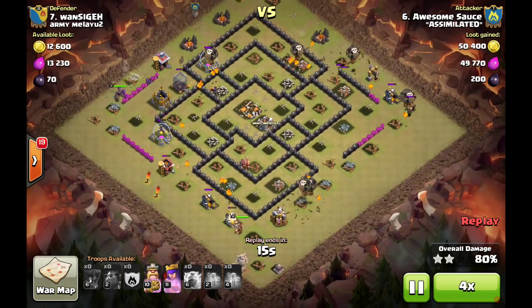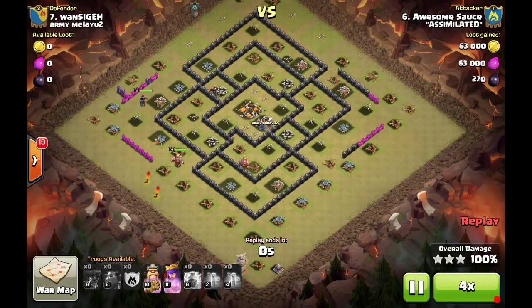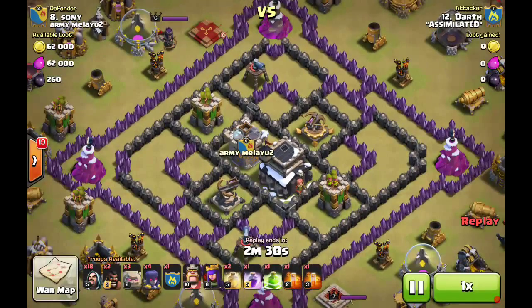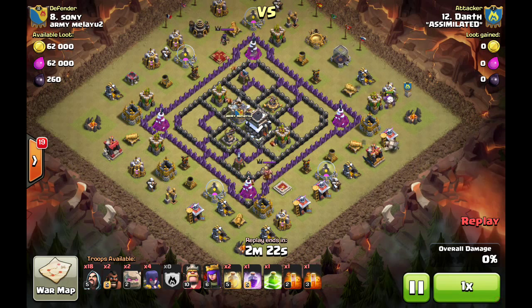You see how quickly those defenses go down — a few ground-targeting defenses left but it doesn't matter — and another three-star. That is four or more in a row of queen zap la loon three-stars by Awesome Sauce in wars. It's a good strategy to learn and understand which bases it works well against. Next up, we're going to look at an attack by Darth against a popular internet base called Four Corners.